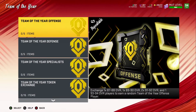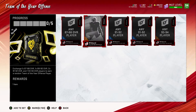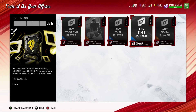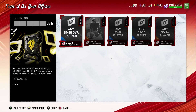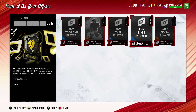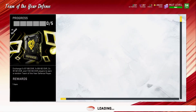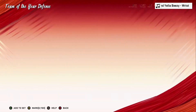Here are the sets. This right here is a Team of the Year offense set. Basically you need 87-88 OVR, 89-90, 91-92, up to 93-94, and you get a random Team of the Year offense player. That's a big risk unless you just have a bunch of NATs you don't want. The Team of the Year defense is the same thing - you get a defensive player, same requirements.